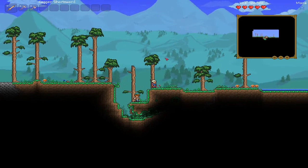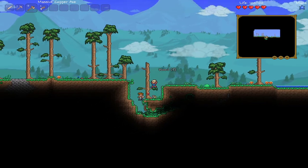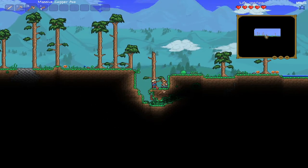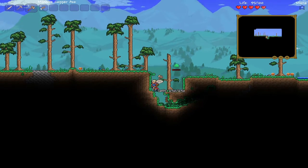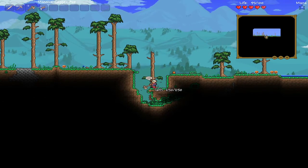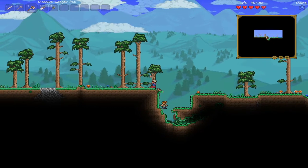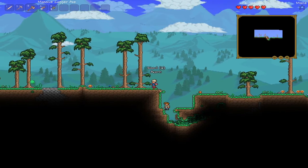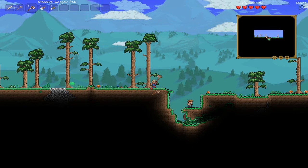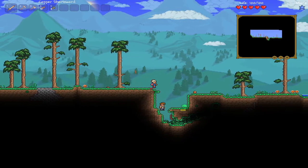Here we are — this is our world. They gave me a copper pickaxe and an axe. I need to get gels for torches but right now I just want to get a bunch of wood. This area is all flat which should help with building our house. I want to build a couple rooms so that merchants will have a place to stay.